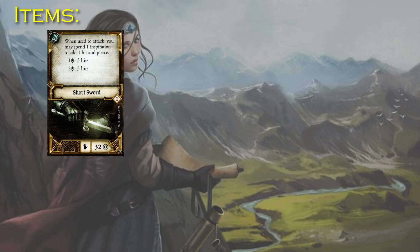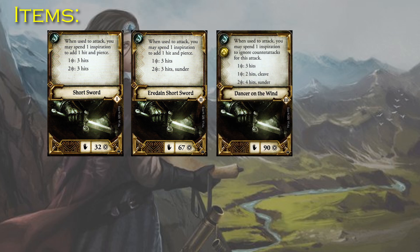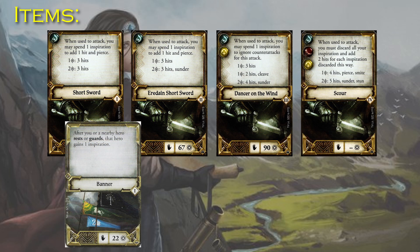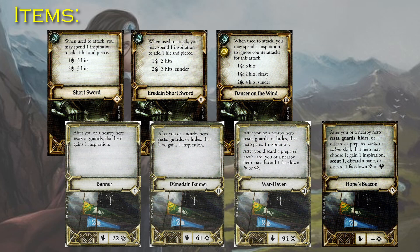For your weapon, use the Shortsword. Build it to Eredane Shortsword, Dancer on the Wind, and if you're brave enough, Scour. For the offhand, take Banner, then Dunedain Banner, and finally Warhaven. If Scour is too spicy for you, then I would take Hope's Beacon instead.